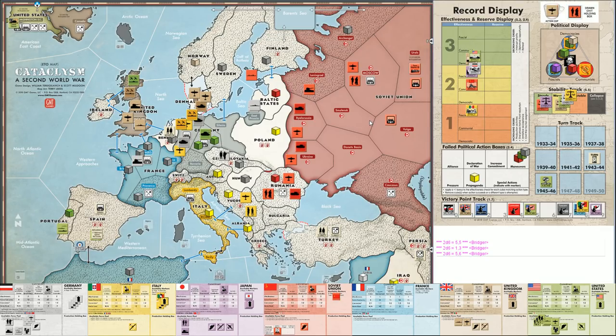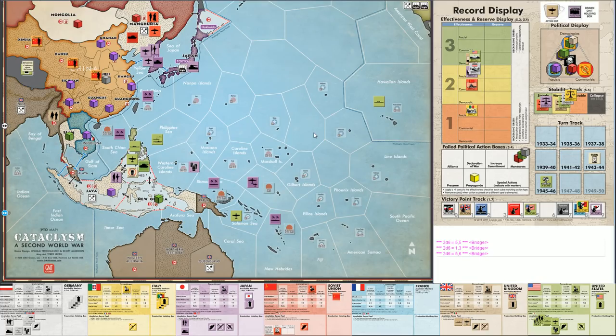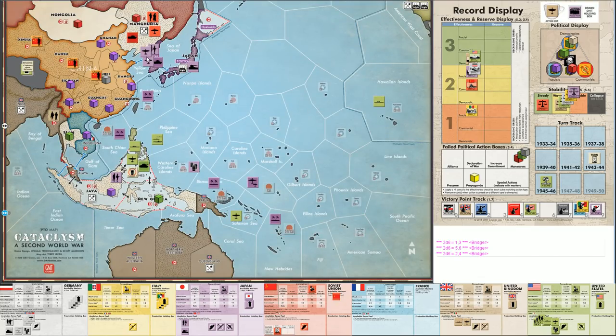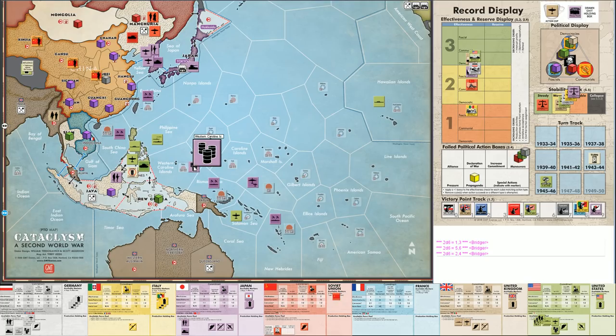Next out of the cup: a Soviet infantry goes to Manchuria - getting worse for the Japanese. Then a Japanese home front marker: they lose one stability level on 2d6 minus two. For redistribution, they pick up a logistics marker and reposition the naval unit from the South China Sea to the Western Caroline Islands, since Java is already invaded.